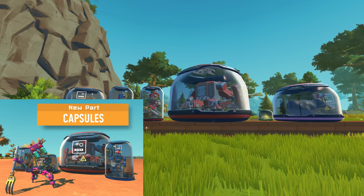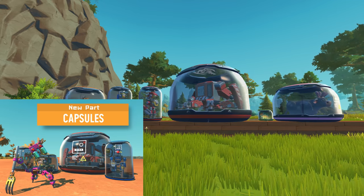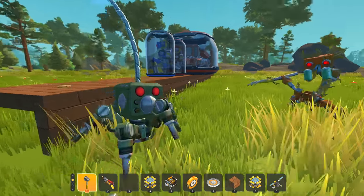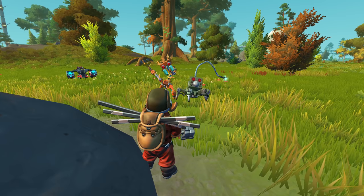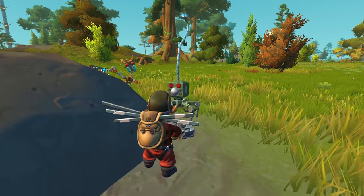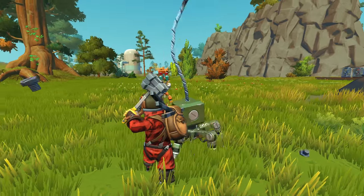We've got the new and shiny bot capsules for creative now. Simply shoot them or hit them with your hammer to open them, and then get stabbed brutally in your ribs multiple times as you realize you're a god — kind of like Prometheus, but you're a god. More on bot combat later.